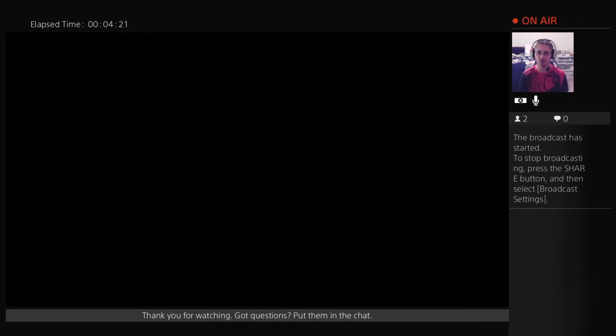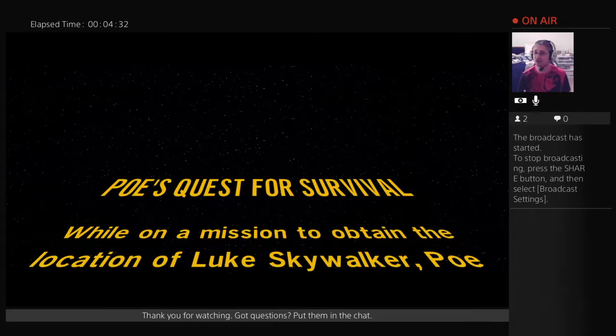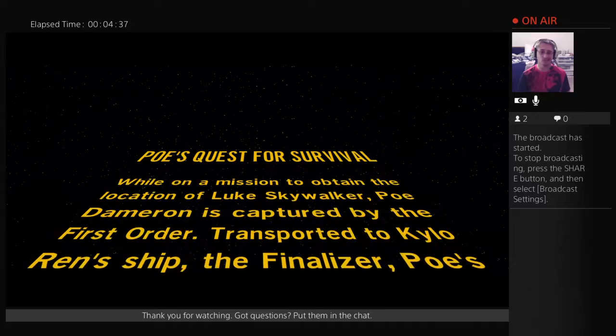This is the untold story — at least in the movie — of how Poe gets off of Jakku. Although we did already find out about that in the novelization by Alan Dean Foster for adults. And I think it's Michael Kogue who did the young adult novelization. Either way, we've heard the story. Now we get to essentially live it, and hopefully it'll be connected. So, Poe's Quest for Survival.